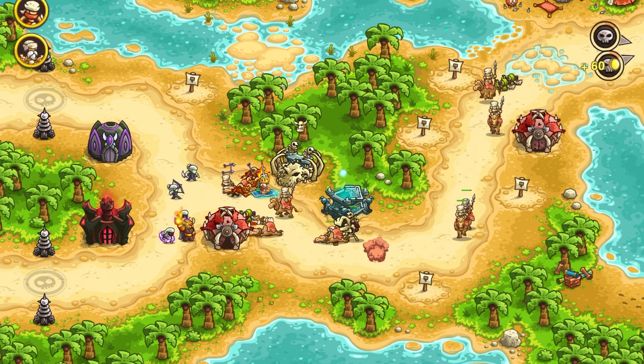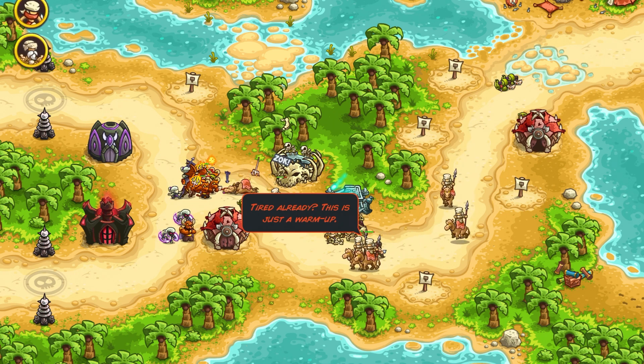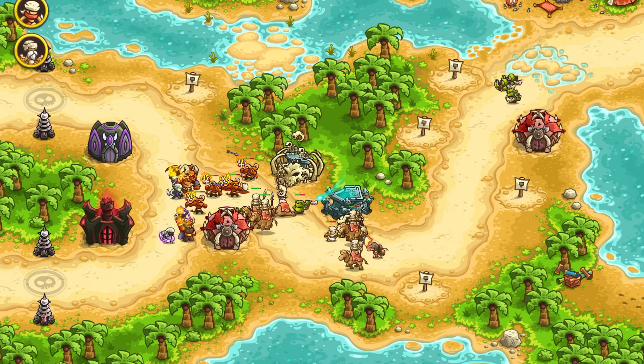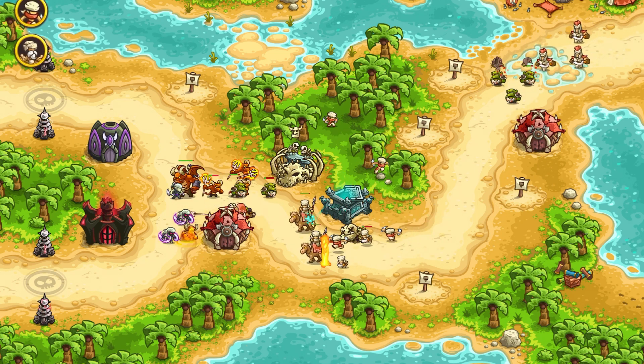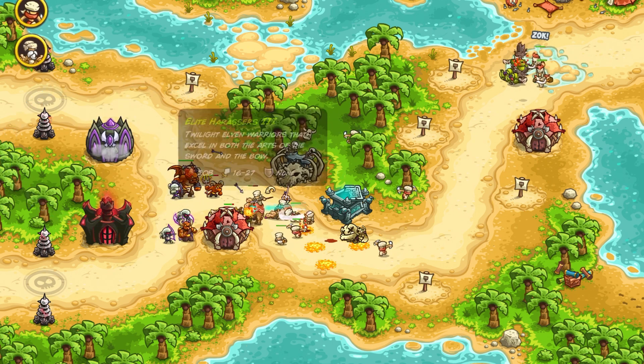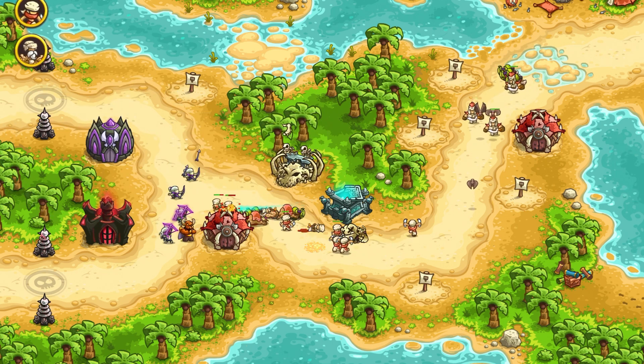These camel riders may look silly in the video, but when you play it in veteran mode you will realize they are a big problem. They are quite fast and can do reasonably high damage to our units; also their health is slightly high compared to the other enemies.